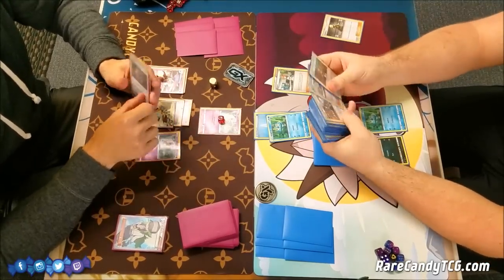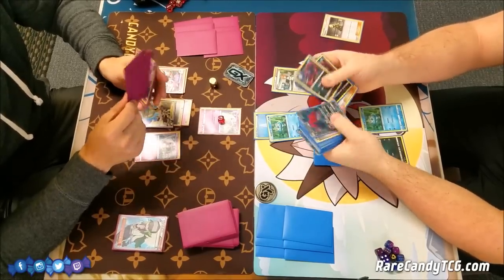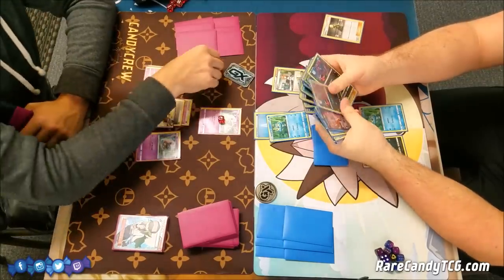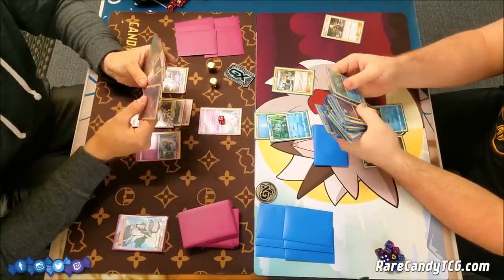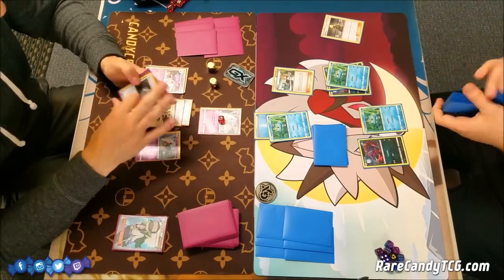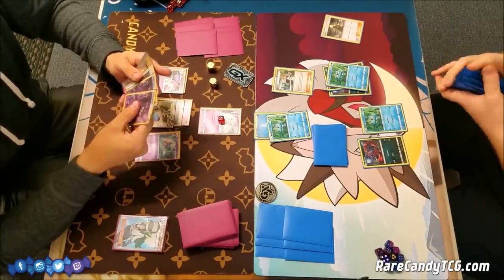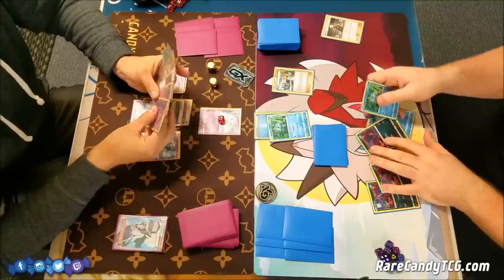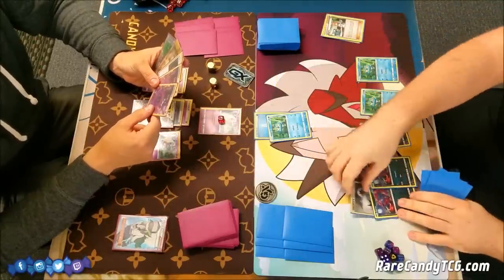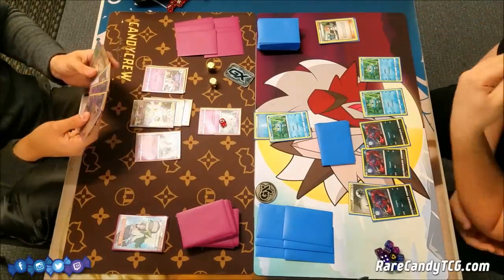Brandon finally got that Brigette he missed on his first turn, so he is a turn late but it's going to help him get better set up. He's going to grab two Zorua and a Froakie — probably realizing this active Froakie is going to get knocked out, so he wants an extra one on his bench. He gets down a Double Colorless Energy and does another 10 damage with Froakie's attack.